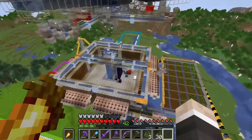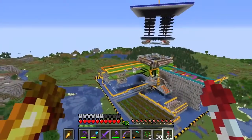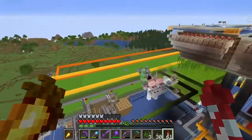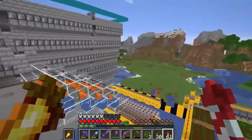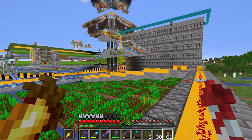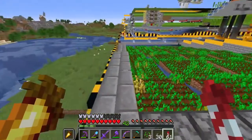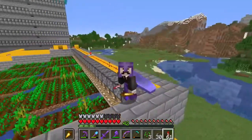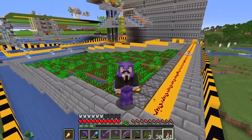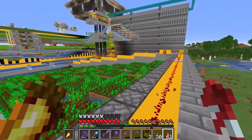You can see how much wood, cobblestone, and everything else it produces — it is absolutely insane. Mumbo sold day passes for this farm to other Hermits so they could use it and get the materials they needed. One of my favorite parts is the sorting system with water tunnels running throughout and leading to the central location where the nether portal is. It all looks incredible and is super functional, making it a great farm design and item sorting system.